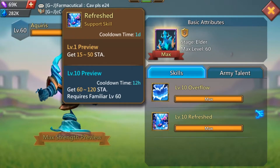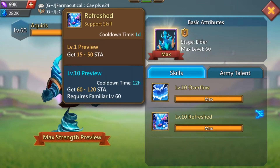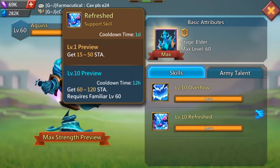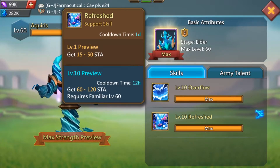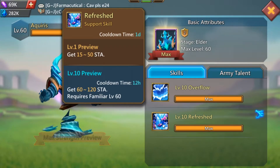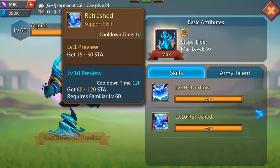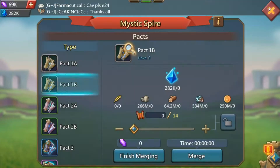We also have Refresh. When maxed out, Refresh gives you 60 to 120 stamina every 12 hours, meaning every 24 hours you can practically get a free Brave Heart or two depending on how lucky you get. You get anywhere from 60 to 120 stamina for free in a day, which equals one free Brave Heart — that's 2,000 gems right there. So this gives you 2,000 to 4,000 gems worth of stamina per day for free.